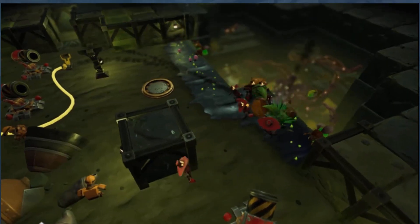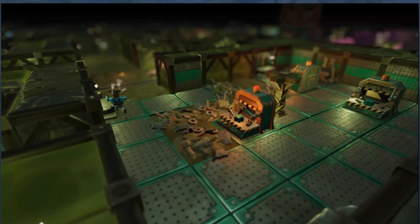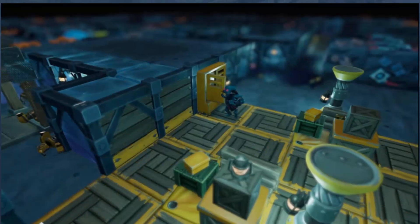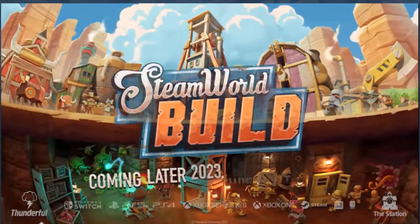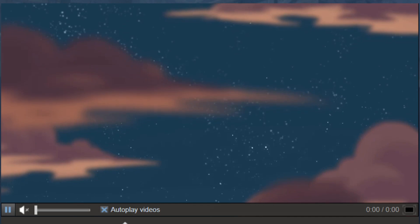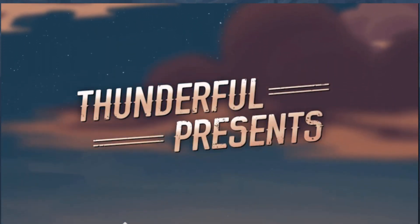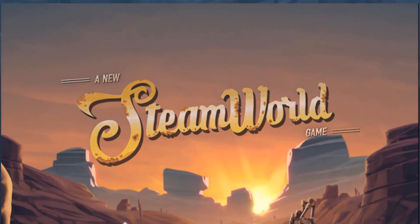I don't want the crafting element — I just want the city builder element. It doesn't have complex resource chains. The GUI was a little awkward because it would blur when you move the map. I don't like that it would jiggle the buildings when you're placing them.